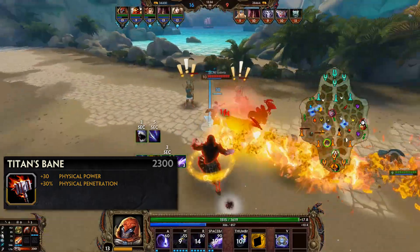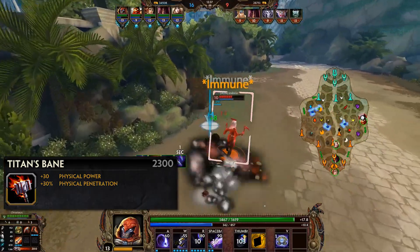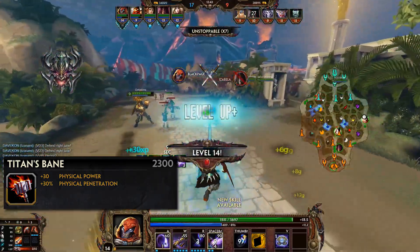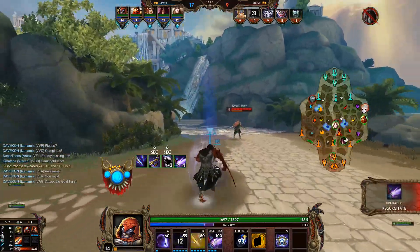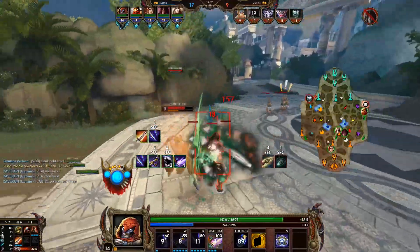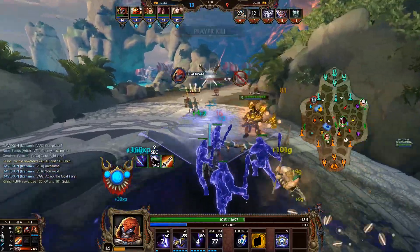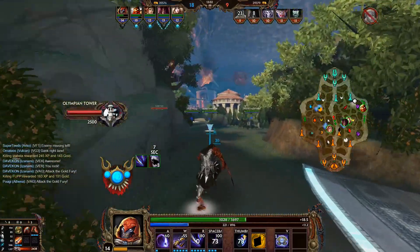Not a massive nerf — it's just three percent — but it came with various other changes, namely to the tier 2 item Warrior's Bane. Warrior's Bane would now have 15% penetration instead of its previous 22%, while still having the same price, meaning you'd be stuck on 15% penetration for 800 gold as the price of Titans Bane was increased and even after that the benefit would be slightly smaller.